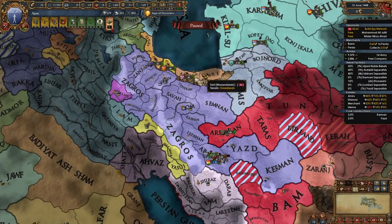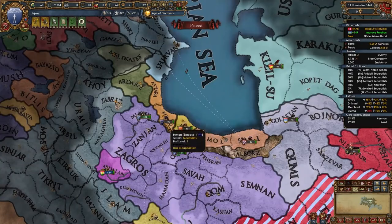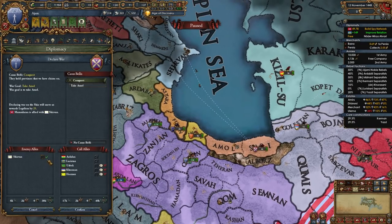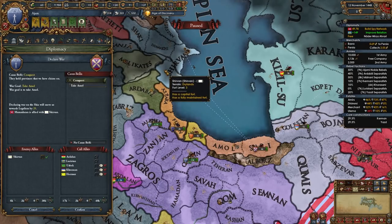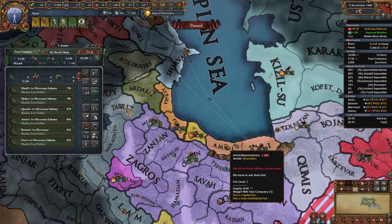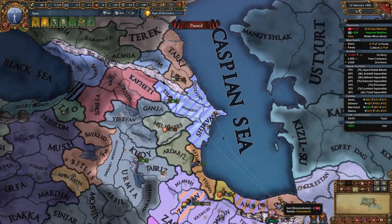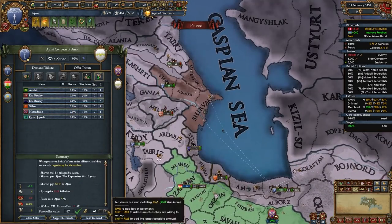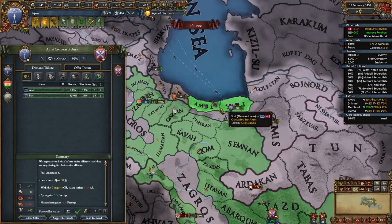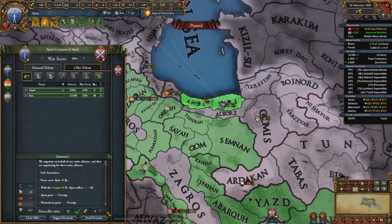It doesn't matter if in your case you fought Mazandran first — the execution is the same. As soon as our army is in position, we are going to declare on Mazandran in the conquest of Amal. 99% of the time they're only going to be allied to Shirvan. It is annoying that they both have a level 3 fort, but set your subjects to siege, let them attach to your main army, and siege out Amal for yourself. Once you fully occupy Shirvan, pillage their capital, take war reps, take all their money, end some rivalries and alliances, and full annex Mazandran. We need Amal to form Persia, and we also need the province of Sari to spawn the Renaissance.